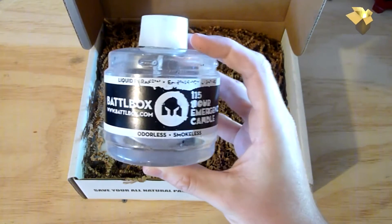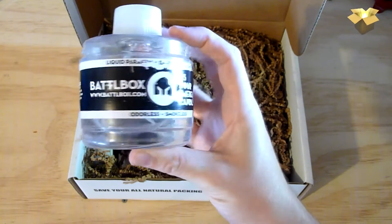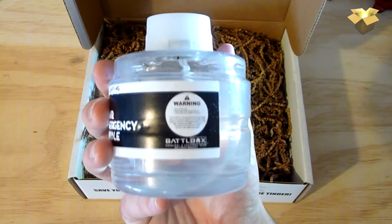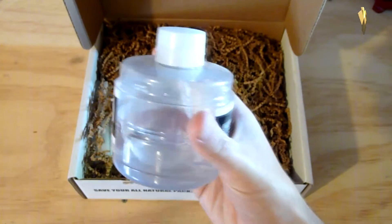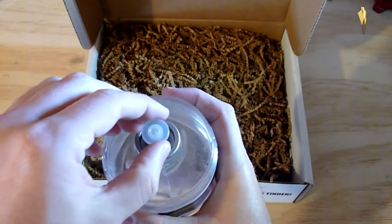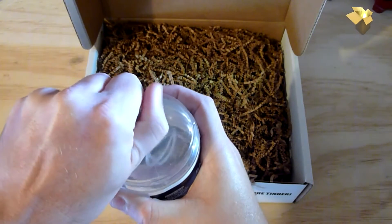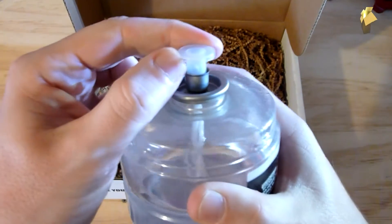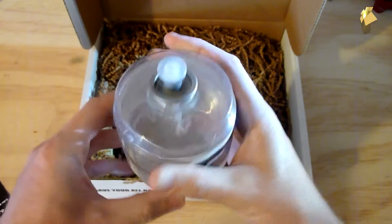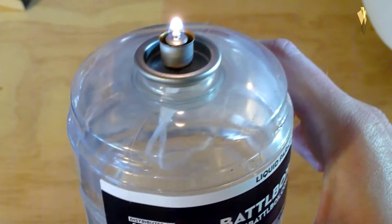So the first thing I see here is a liquid paraffin emergency candle — 115-hour emergency candle, odorless and smokeless. It's kind of neat, looks like battle box's own branded item. We'll go ahead and get that lit here in a little bit. Emergency candle, 115 hours — not bad, not bad.